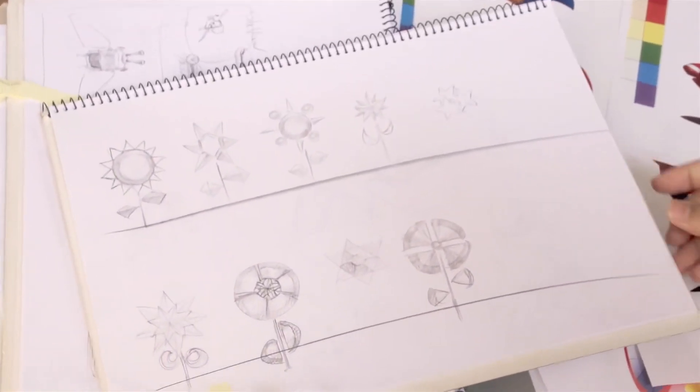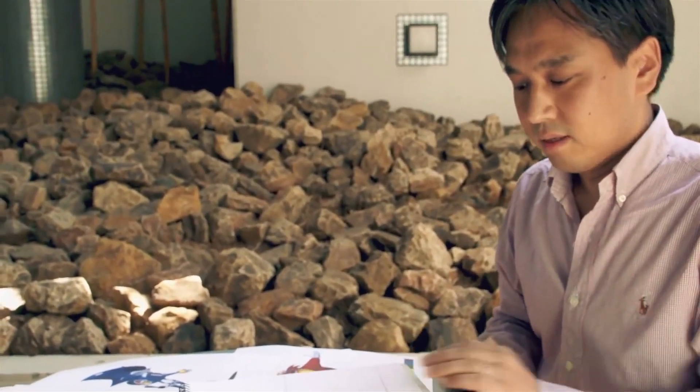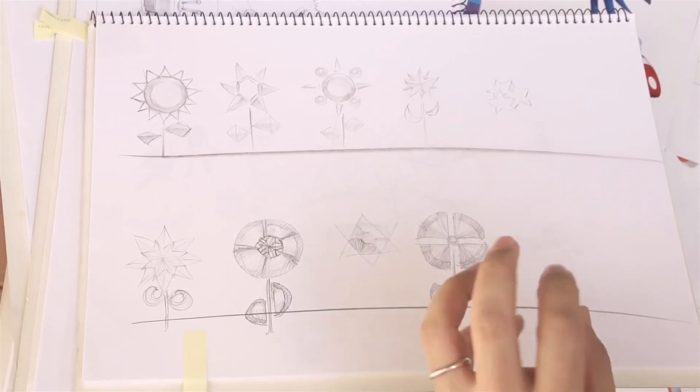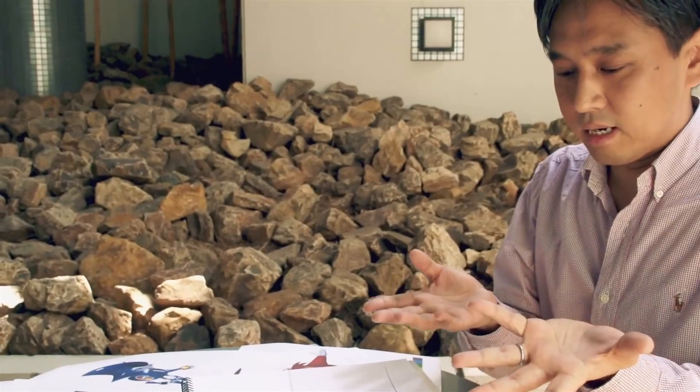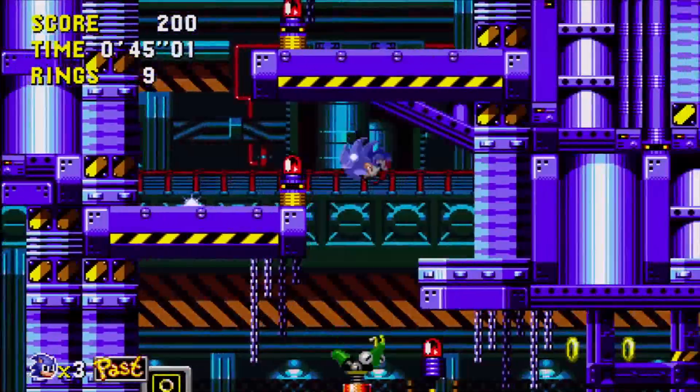These are the flowers that grow on the planet. Dr. Eggman steals the energy from these flowers and uses them to charge his various robot enemies. So the idea is that by defeating the enemies, the energy will be released, returning to the ground, and the plants will grow back.